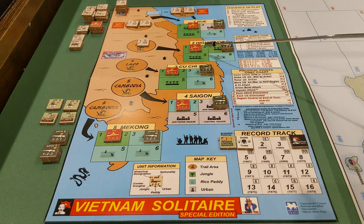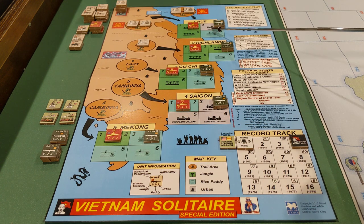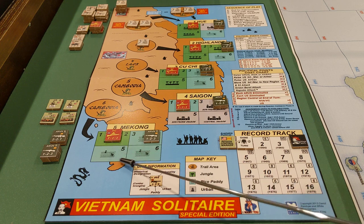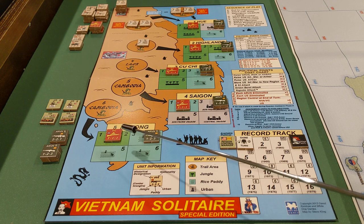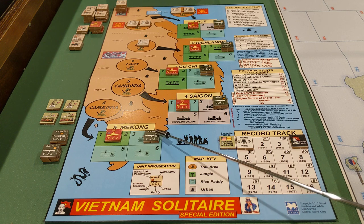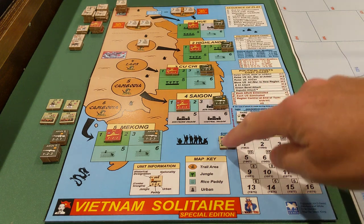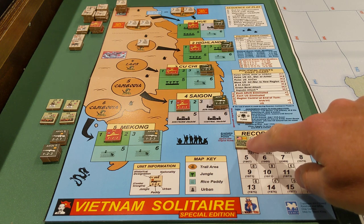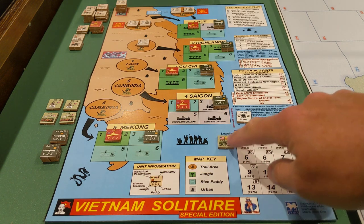There are five regions here: Highlands, Hue, Coochie, Saigon, and Mekong. They have four areas per region, and you're going to move your stuff around within there to try to control them. To control a region, you have to have one Allied unit there and no enemy units in the region. As you control regions, you can score victory points — if you control three regions, you get a victory point. You need to get up in the 10 to 12 range by the end of the game in order to win.